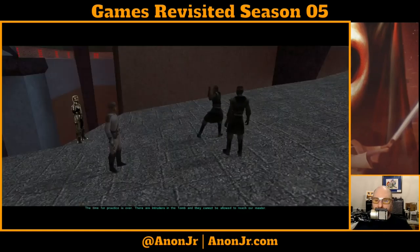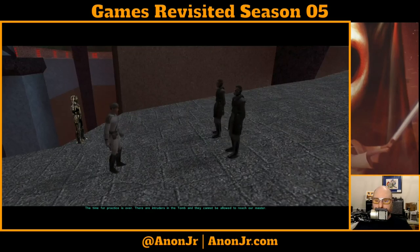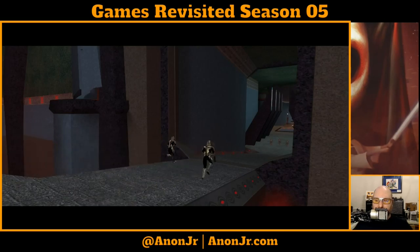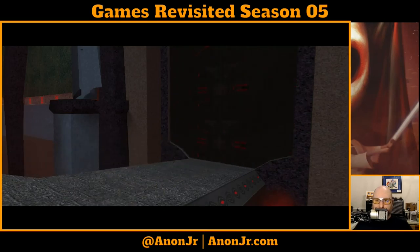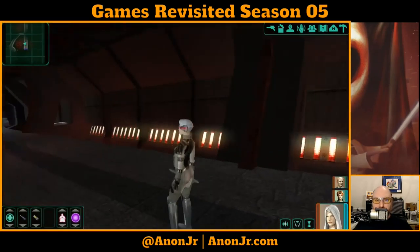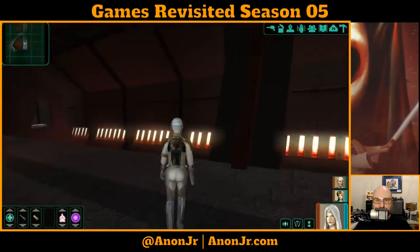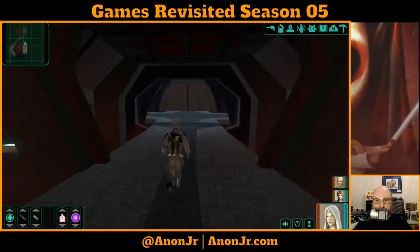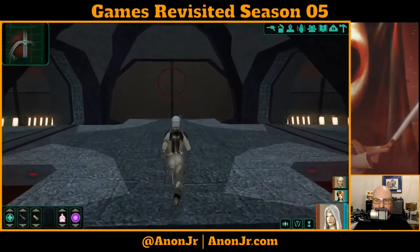Are you guys going to be any tougher than the last two? The Sith troopers say: 'The time for practice is over. There are intruders in the tomb and they cannot be allowed to reach our master. The ritual must not be interrupted. I don't need to mention the price of failure. Men, follow me.' You, you — Corporal Cannon Fodder and his partner — you're going to come with me to go die a horrible, horrible death. You two Sith Lords, prepare to do the same.